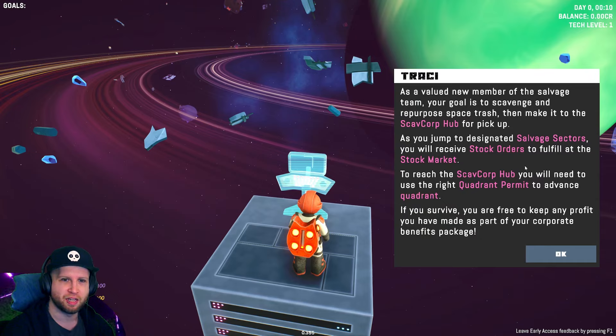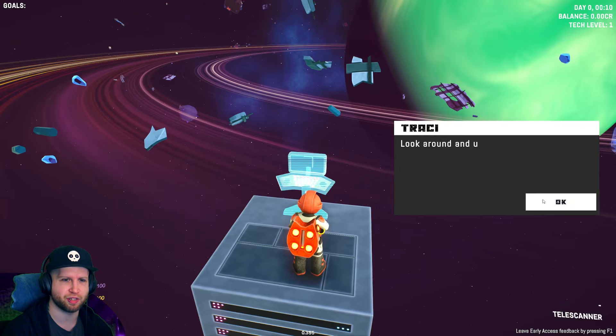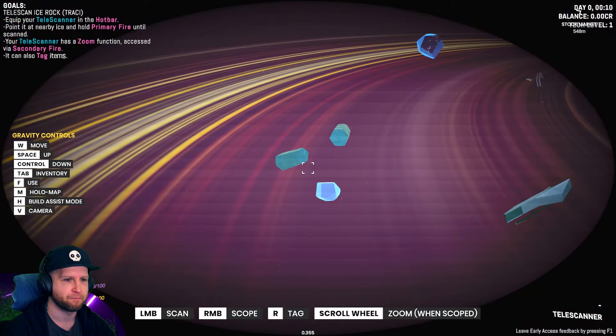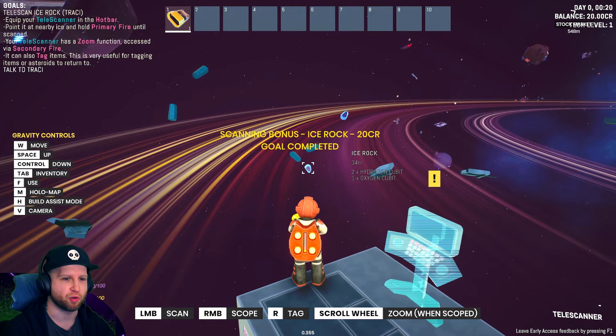You remember the salvage team hub for pickup. As you jump to the designated salvage sectors you receive stock orders to fulfill at the market. To reach the hub area you will need to use the right quadrant permit to advance the quad. It's your first day - I've added a telescanner to your suit inventory. Look around and use the telescanner to scan pieces of ice floating nearby. Ice rock, okay.